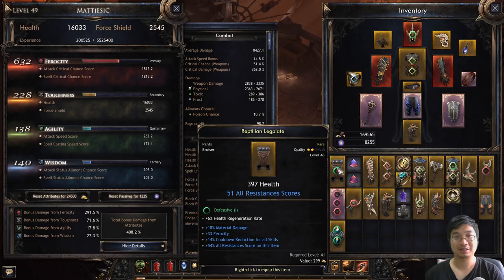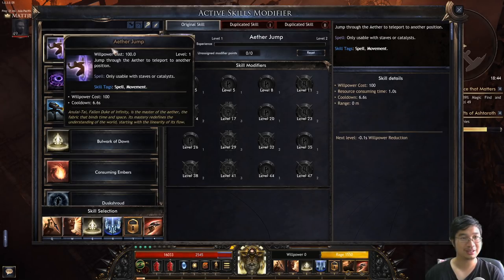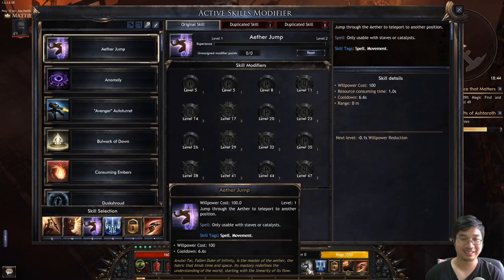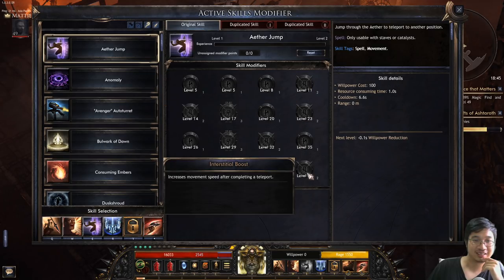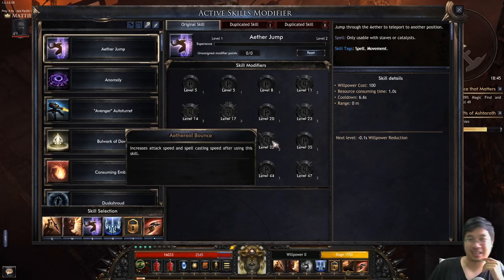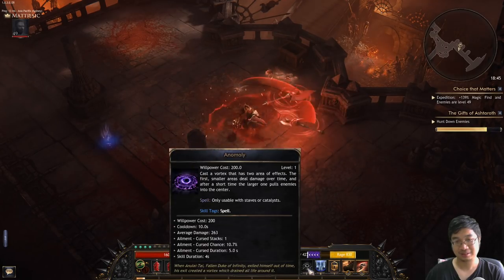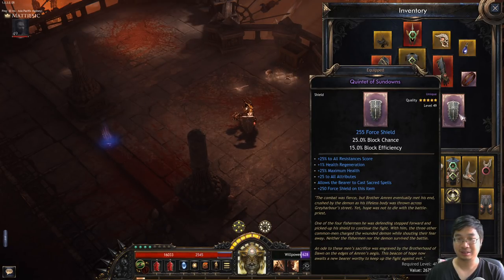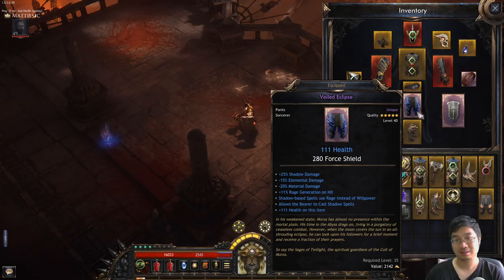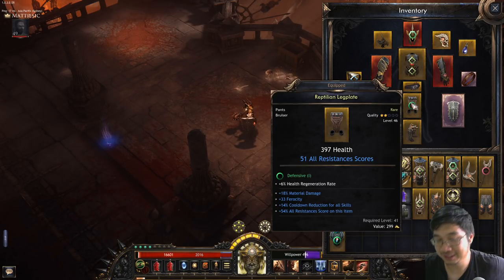How much damage do I lose if I put on these pants? I lose not that bad - yeah I don't mind the pants. Wait - is this a dark one? Oh this is a dark one... no it's not a dark one. I wish this was a dark one, that would be amazing. It has to use rage, so this means I can't cast the shadow spell anyway. Nevermind, it was a fun try.